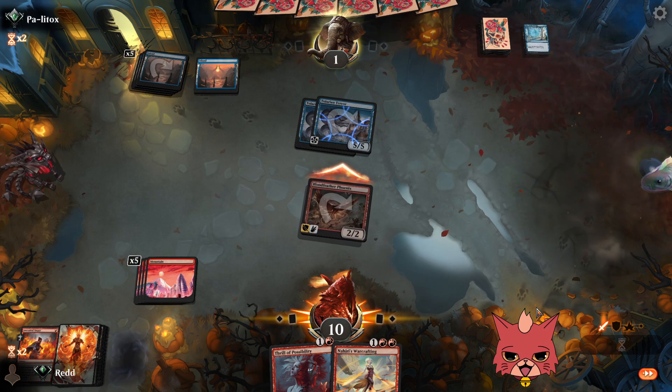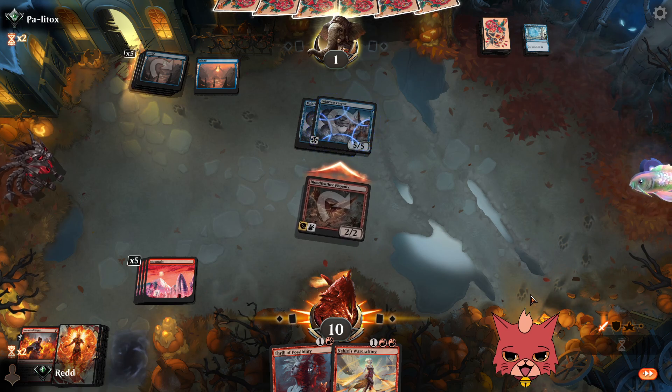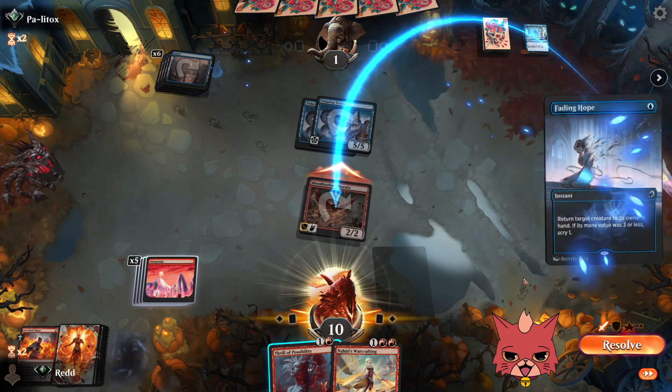We do the Stoke the Flames to their face and play with fire to get them down as far as possible. We get a Scry off of this and we have Thrill of Possibility. Just all the damage to the opponent's face — get that mountain out of here. They might not find the second Haughty Djinn to block the Bloodfeather Phoenix. They swing for 10 on the Terrors — three cards in hand. Warcrafting looks good. We try the swing — it might be a Fading Hope. Flow of Knowledge. They probably find the Fading Hope.